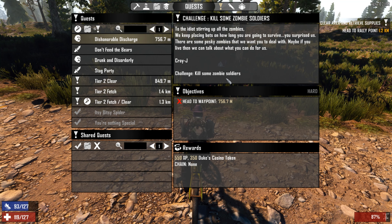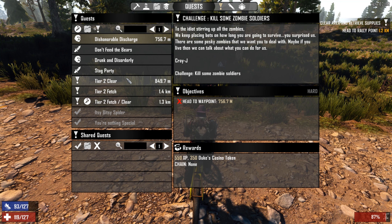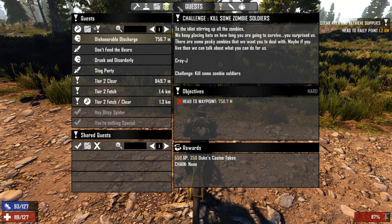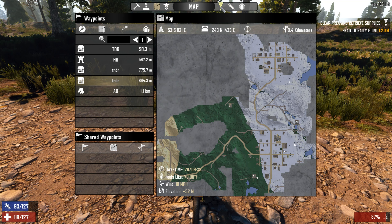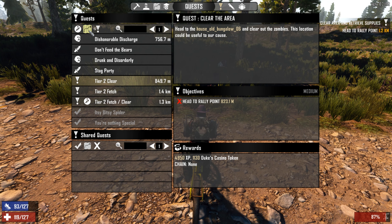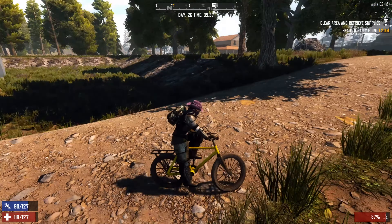Dishonorable discharge — kill some zombie soldiers. That's actually in the same direction. It's right next to the other trader. And the clear — we're right there. Let's go do the kill-the-soldier-zombies quest as best we can.